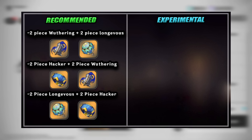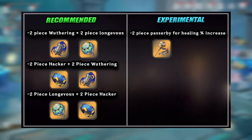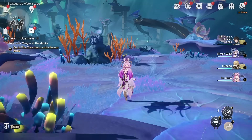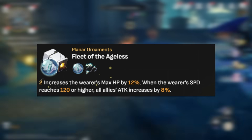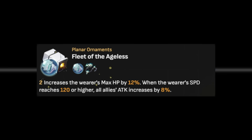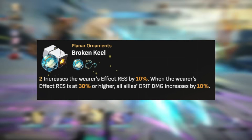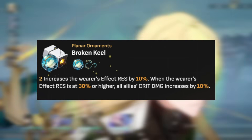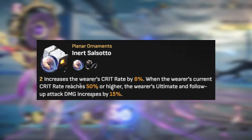For those looking to experiment, you can also mix a 2-piece Passerby of Wuthering Cloud for healing percentage increase with any of the 2-pieces just mentioned. Or you can specialize in damage by using a 4-piece Longevous Disciple for 16% increased crit rating. For her planar sets, I recommend Fleet of the Ageless, as it grants Fuxuan increased HP percentage and gives the party a nice attack boost. If your damage dealer doesn't use attack percentage, you can also look into Broken Keel — just make sure you satisfy that effect resistance requirement. The crit damage from Keel may be more beneficial for super-geared damage dealers if your Fuxuan can give up the HP percentage from Fleet of the Ageless.